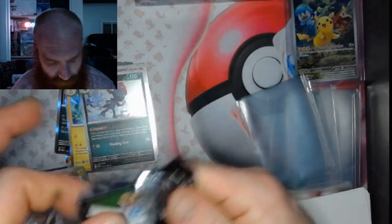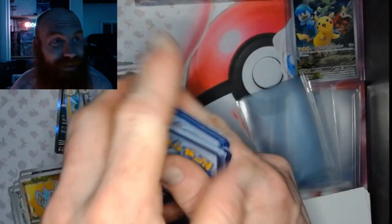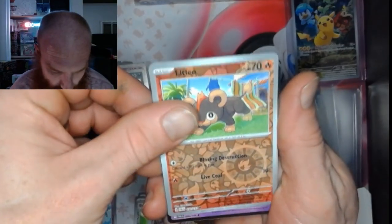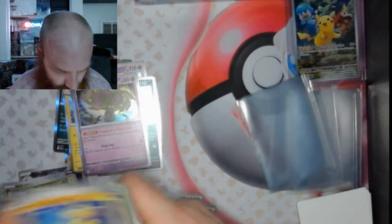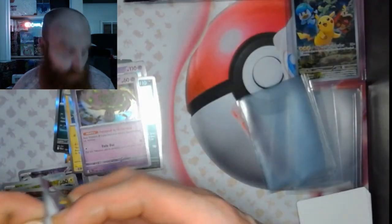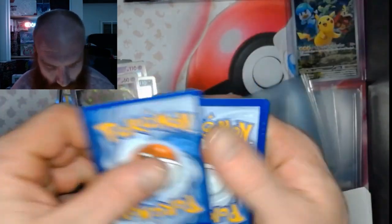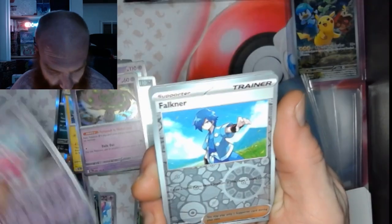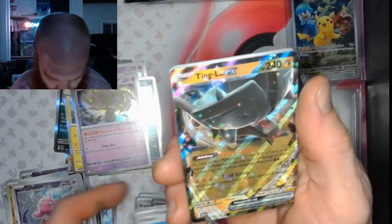We got a Tadmol, Litleo, Spiritomb. It's Mewtwo. Tink-a-tink, Faulkner, Tinglu EX — let's go, let's go!